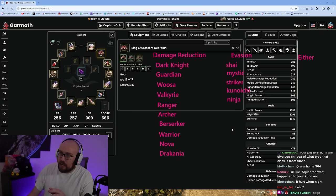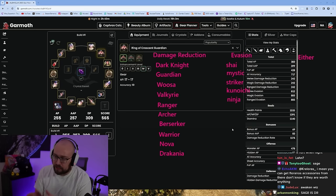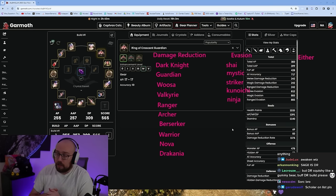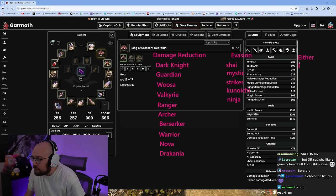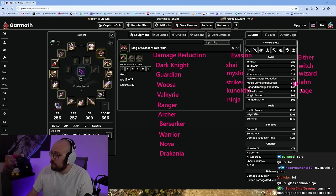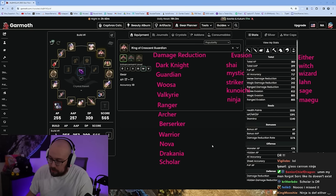These classes are definitively cut and dry — no one can really dispute this. If you find a Ninja that has built damage reduction, that's because they're mistaken. If you find a Dark Knight built evasion, run. The classes that are on the fence and can be built either way are: Witch, Wizard, Lon, Sage, Megu, and also notably Scholar — who should almost always build damage reduction — and Sorceress. Tamer is also in the 'either' column.